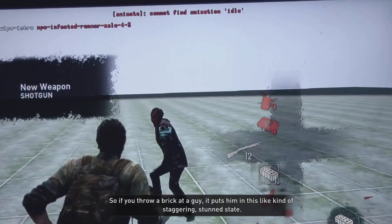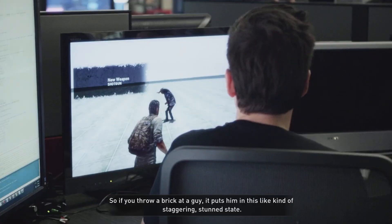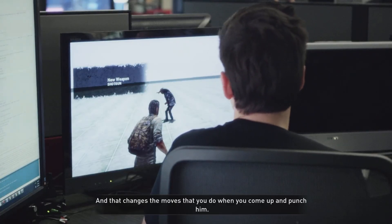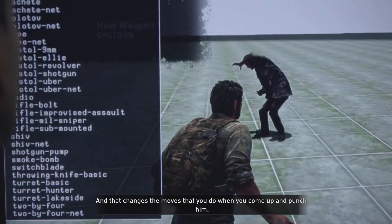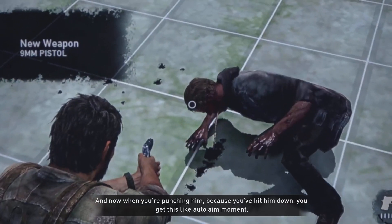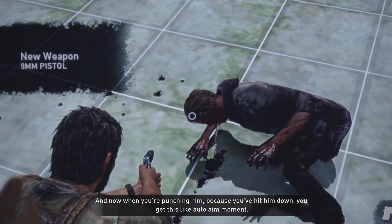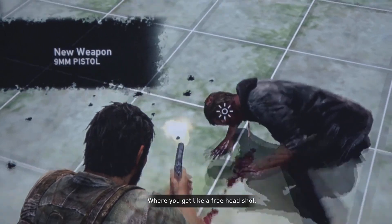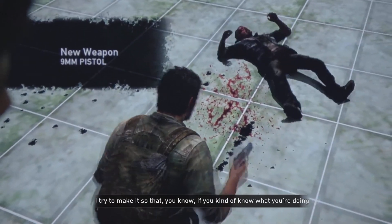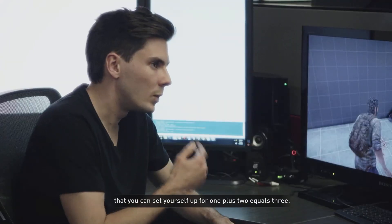So if you throw a brick at a guy, it puts him in this kind of staggering stun state, and that changes the moves that you do when you come up and punch him. Because you've hit him down, you get this auto-aim moment where you get a free head shot. I try to make it so that if you kind of know what you're doing, you can set yourself up for one plus two equals three.